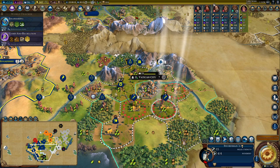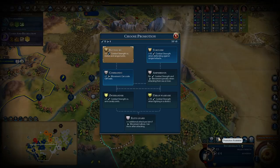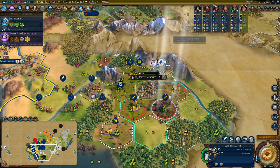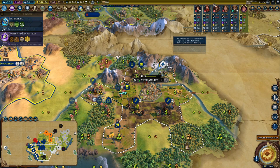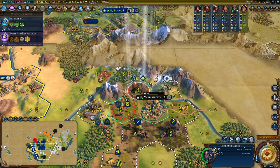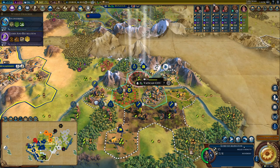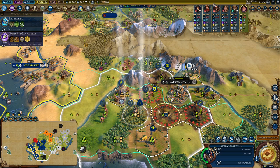This is the turn — my Swordsman have at least four movement speed: plus one from Gran Colombia and plus one from my Great General. That means I have enough to take the Commando promotion, pillage three times, and still have movement to do some damage. Attack with one archer, two archers, and Lord Sucklington makes the attack. Portugal have put their scout on a tile blocking Vatican from resupplying, but that's okay — I'm going to wait a turn and just let my units continue to heal.